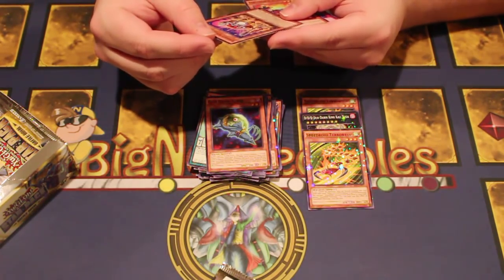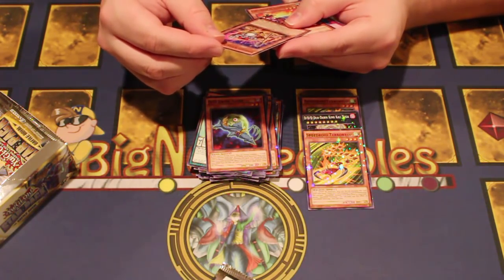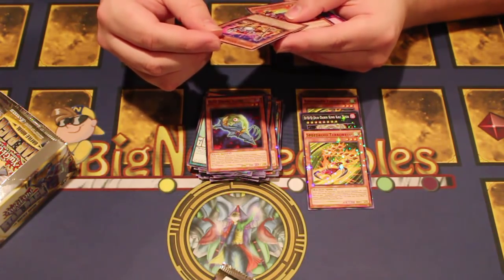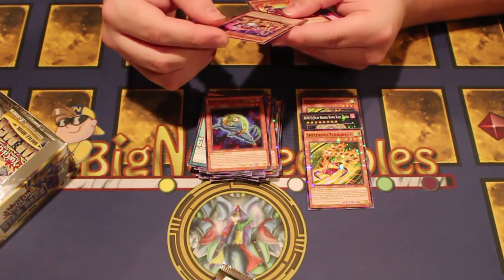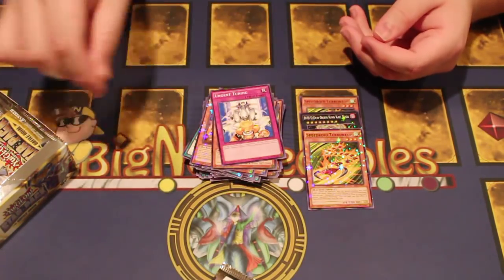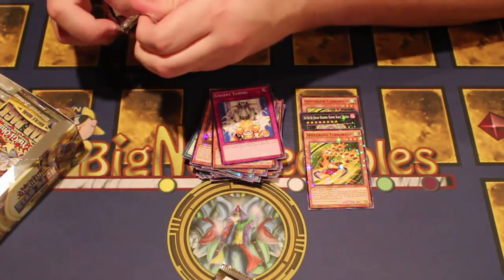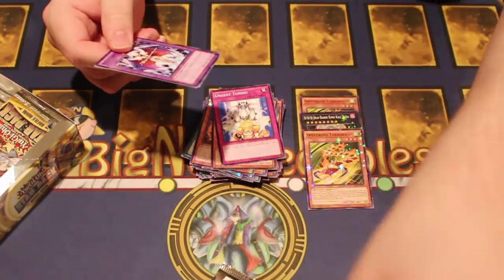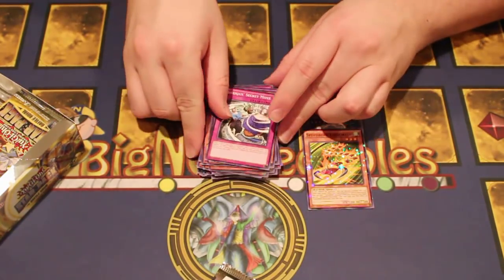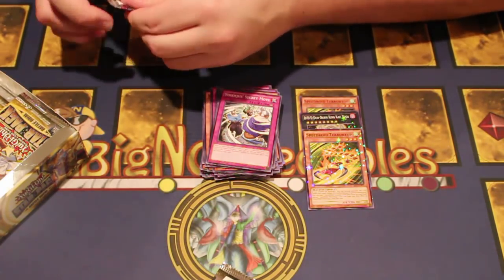Super Heavy Samurai Battle Ball — if all the monsters you control are Super Heavy Samurais and there are no spell or trap cards in your graveyard, you can special summon this card. Target one face-up monster your opponent controls; it has its level changed, then both this card and that monster go to the graveyard. If you special summon an extra gold Super Heavy Samurai monster — I'm done reading this card, this is good! We also got Oracle, Melodious, and Yesenju with Secret Move. I wonder if the Yesenjus are short-printed here.